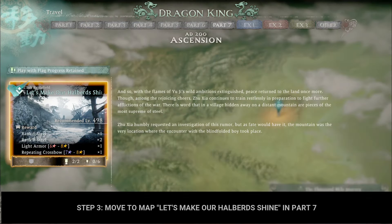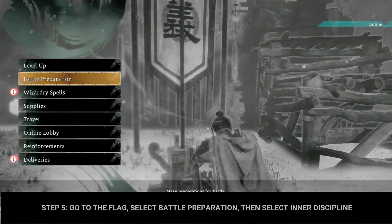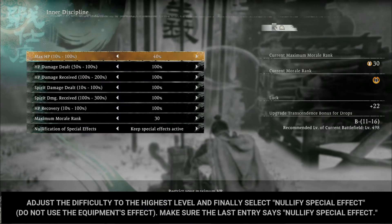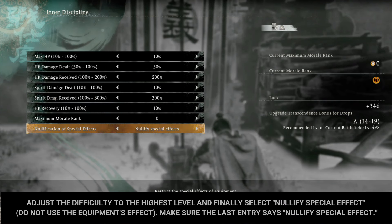Let's make our halberds shine in Part 7. Step 4: Store all chi points to avoid losing them when you die. Step 5: Go to the flag, select Battle Preparation, then select Inner Discipline. Adjust the difficulty to the highest level, and finally select Nullify Special Effect — do not use the equipment's effect.